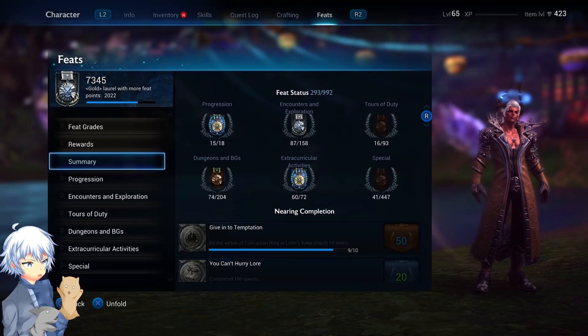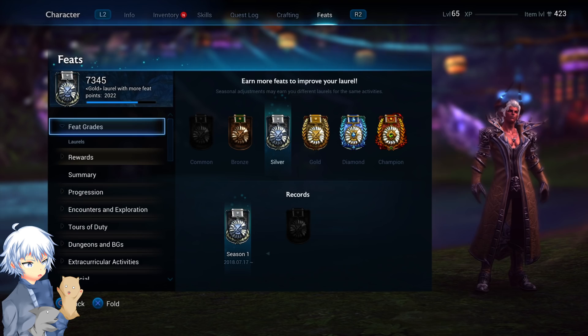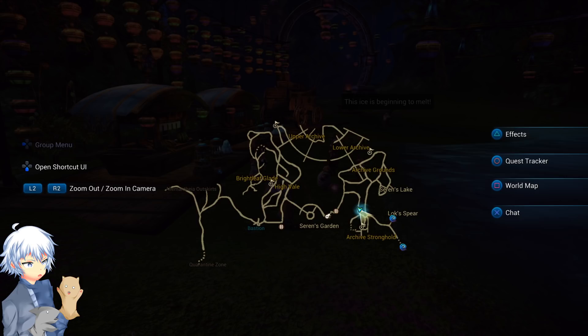As for the Laurel system, it's basically a cosmetic based on feat points. Depending on how many feat points you have, you'll have different grades — starting from bronze and going all the way up to champion. You can improve these by getting more feats. I have the silver laurel, which reflects on my health bar, and when you're in parties with other players it will show on their health bars as well instead of their normal icon.